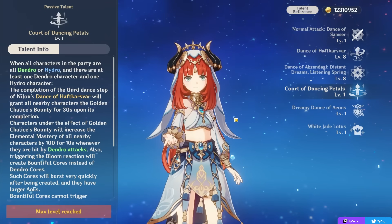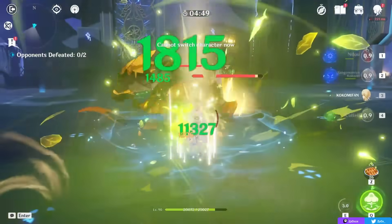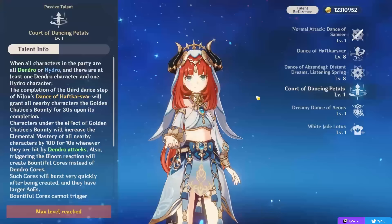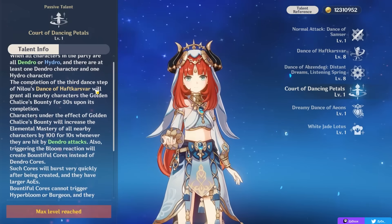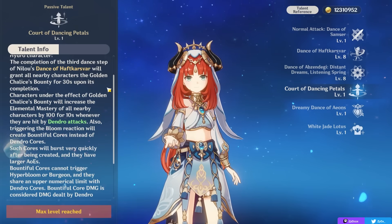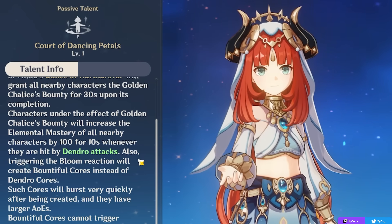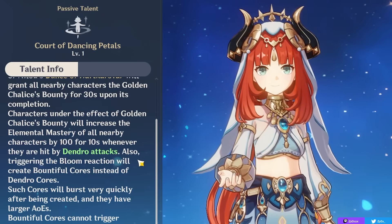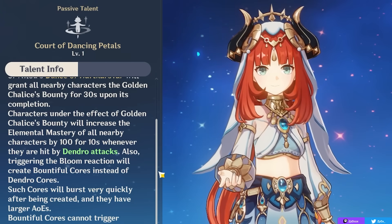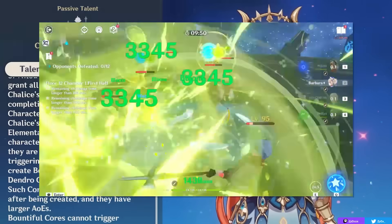Both of your passive talents are only in effect when all the characters in your team are Dendro or Hydro. Because of that, the real situations where you'd want to use this character over other hydro units is effectively in Dendro-Hydro Bloom teams. What Nilou actually does is after you complete the third dance step of your elemental skill, you buff your party members with the Golden Chalice's Bounty effect, which makes your blooms a lot better. This effect increases the elemental mastery of all party members by 100 when they're hit by Dendro attacks — and since Blooms are considered Dendro attacks, you can proc this reliably. The cores you create with the Bloom reaction will become Bountiful Cores instead of standard Dendro cores, which burst very quickly after creation and have a larger area of effect.